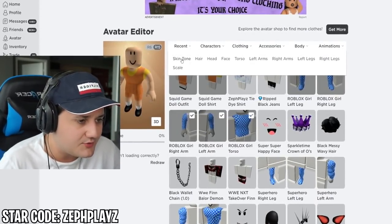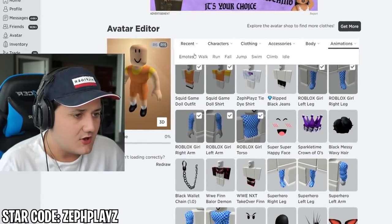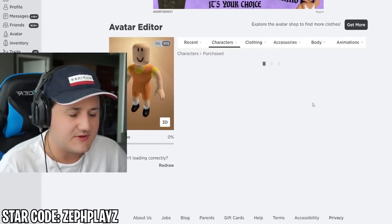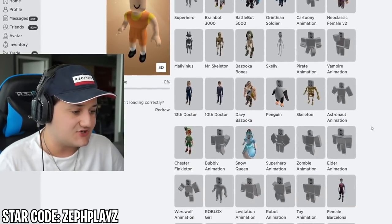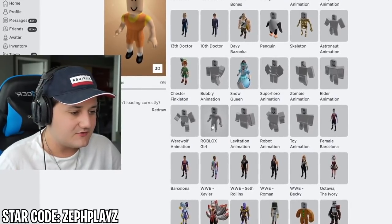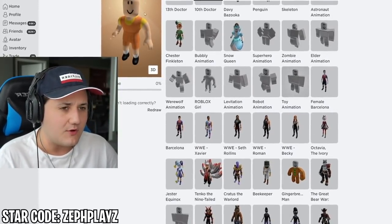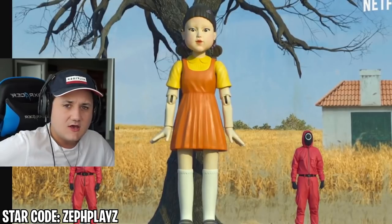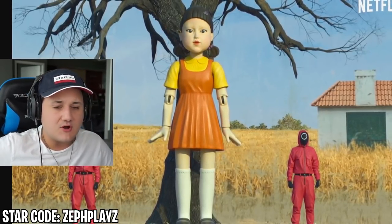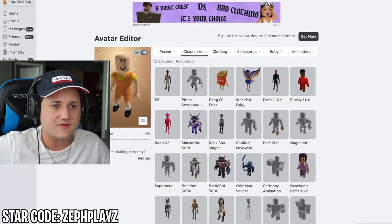Before finding the head, I kind of want to put on an animation. We don't use many animations on this channel, but when we can, I like to appreciate it. There is the robot animation or the toy animation. I feel like the toy animation would fit her character a little bit more — even though she is a robot, she represents more of a toy, a doll.